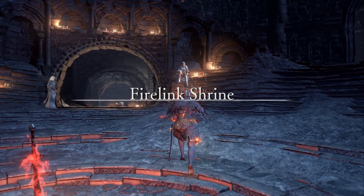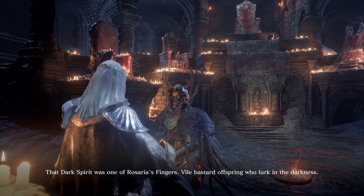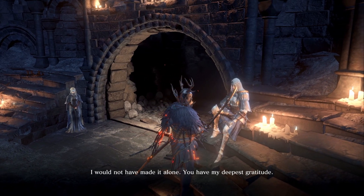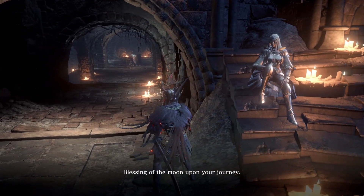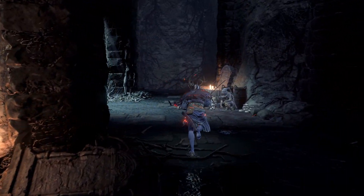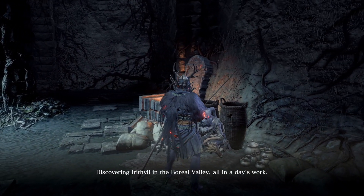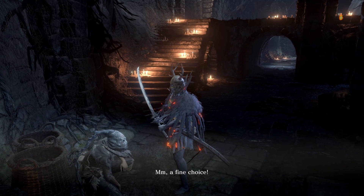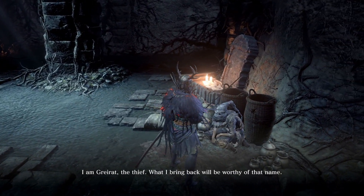Back at Firelink, there are three things I need to do. Number one, let's talk to Sirris - that dark spirit was one of Rosaria's Fingers, vile bastard offspring who lurk in the darkness. 'I would not have made it alone. You have my deepest gratitude. Blessing of the moon upon your journey.' Next up I need to send Grayrat on his next pillage - discovering Irithyl in the Boreal Valley, all in a day's work. 'I am Grayrat the Thief, what I bring back will be worthy of that name.'